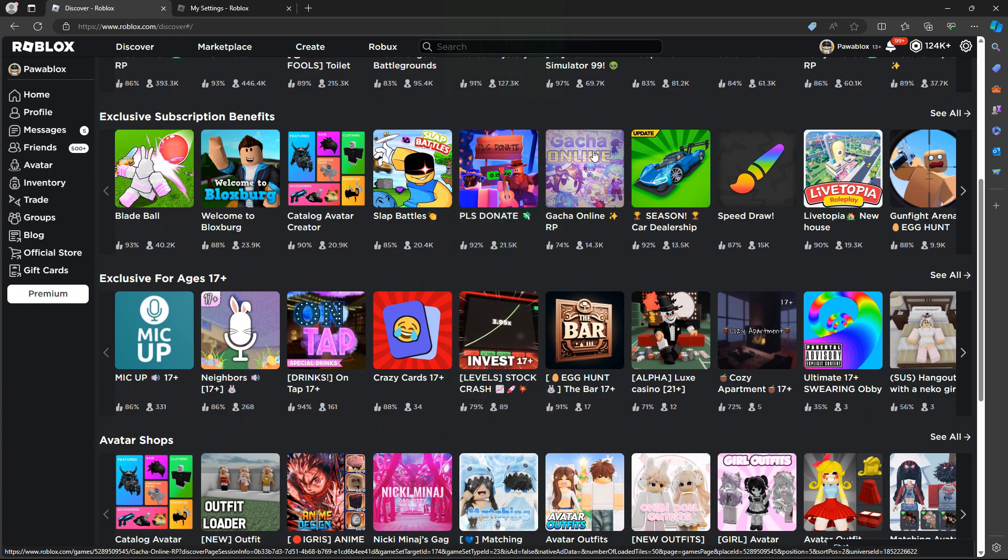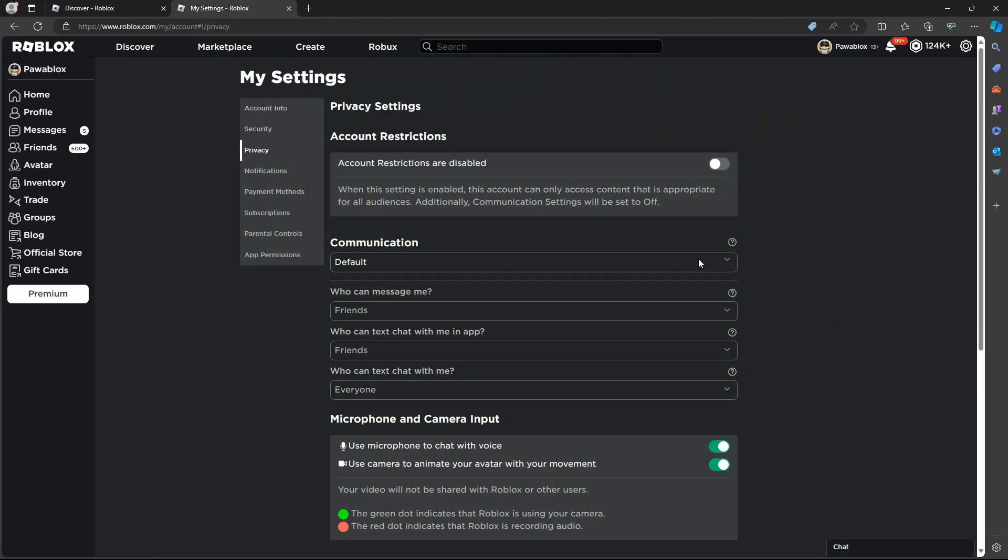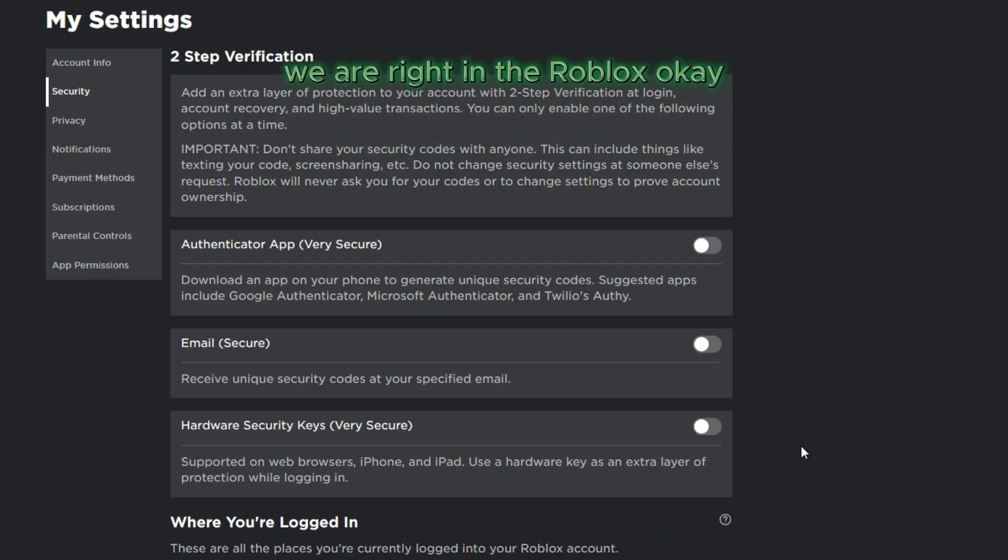To turn off your two-step verification, you need to click on the gear first, and then click on Settings. So we are right now in the Settings — this is the whole of the Settings and we are in Roblox.